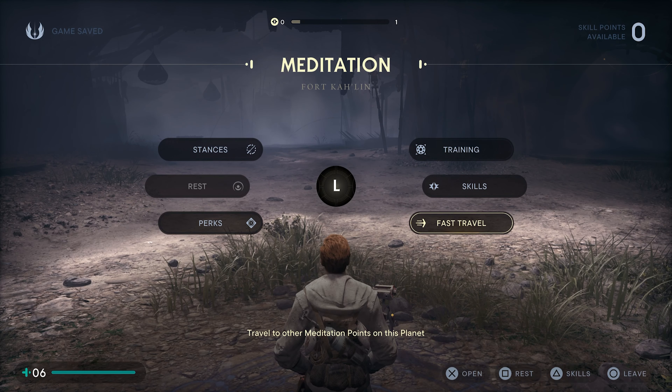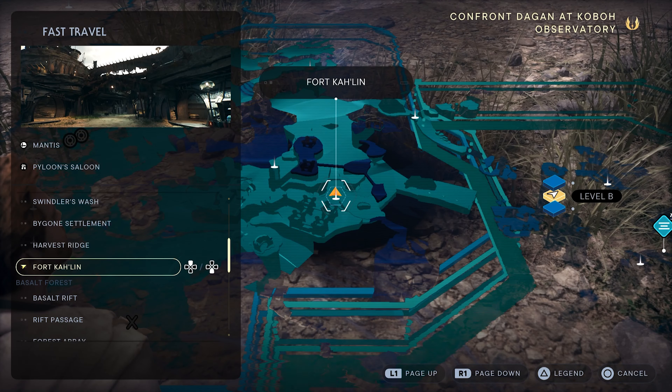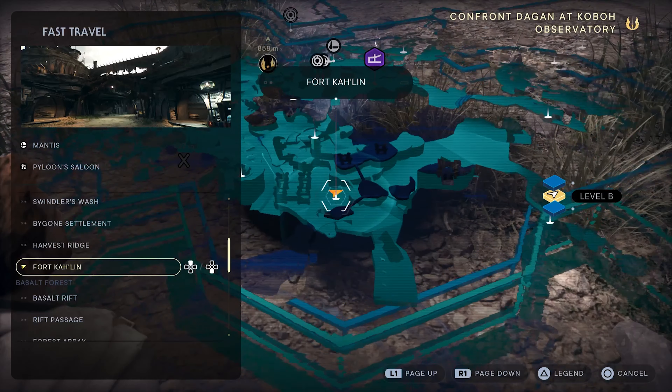Today I'm going to show you how to get to the Chamber of Clarity and get the Fellowship perk. Go to Fort Callen.